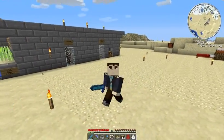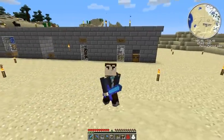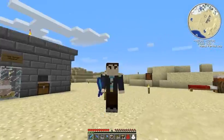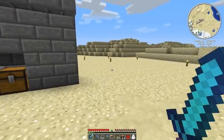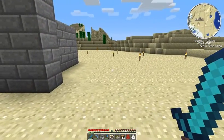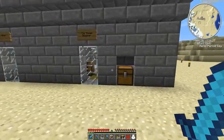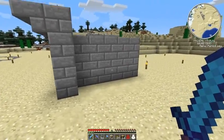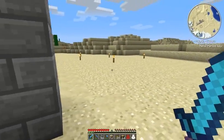Hello everyone and welcome back to Digit Builds. On this episode we are going to be making the wood chopper, and if we have time we shall implement it so we can get torches out of it.